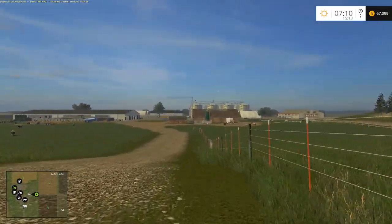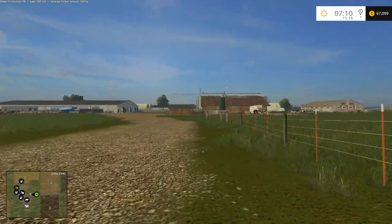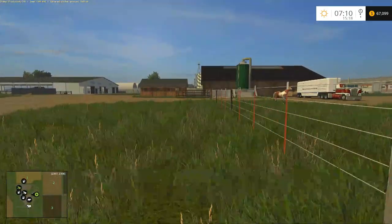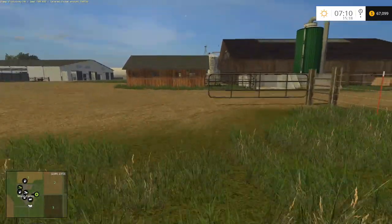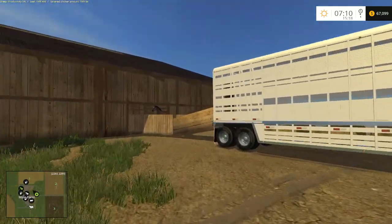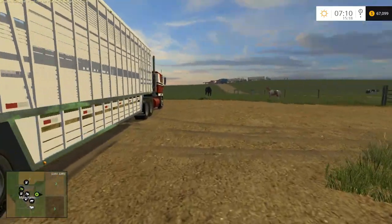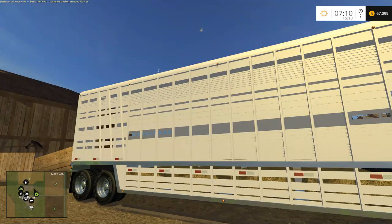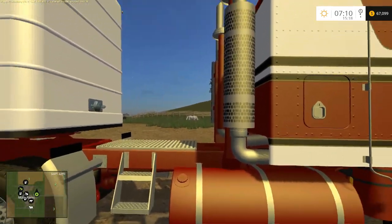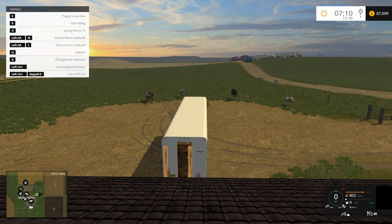To start this episode, we're not going to start harvesting yet — we're going to try to sell the horses first. After finishing recording last episode, I went looking for a trailer that held horses and came across two. This is the first one I bought. At the loading point it looks like it's going to hold the horses. Someone also left a comment recommending this trailer — it's like the old horse trailer.